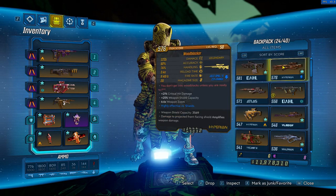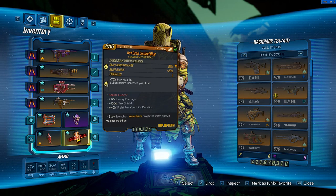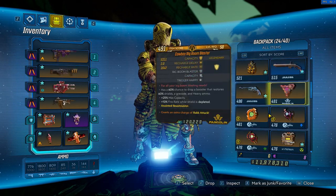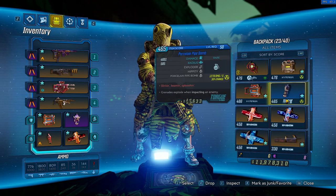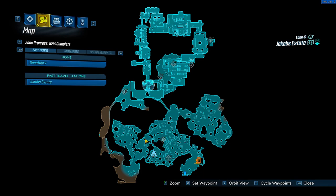First off, if you already have the artifact Loaded Dice, you're gonna need to equip it — it's gonna increase the chances for legendaries to drop. But do keep in mind that this is gonna reduce your max health by minus 75%, so you're more in danger of dying, and dying is just gonna slow down your farm.